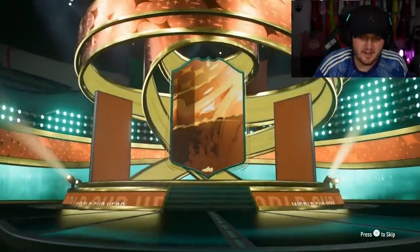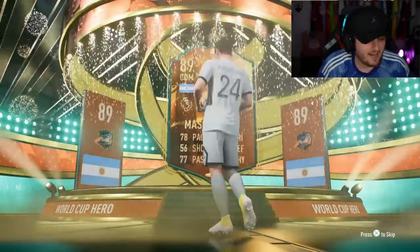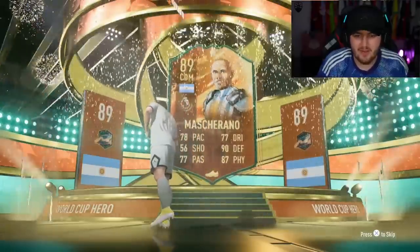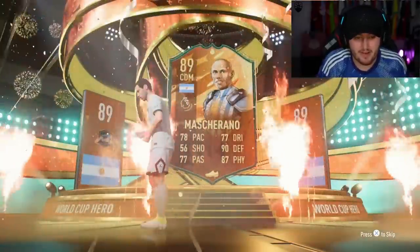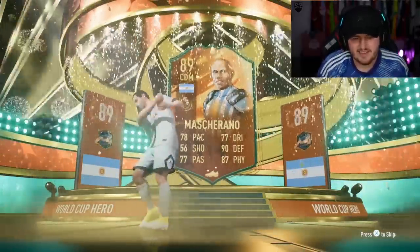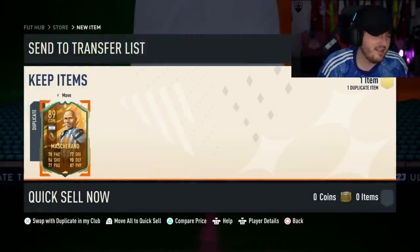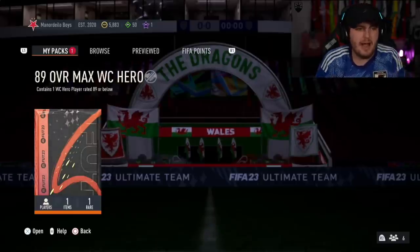We have Irish Paulie's pack next. Come on, give us the Irish flag in Yayatorre. A second Mascherano - I'm starting to feel good about getting my Donovan now. Back-to-back Mascheranos - not ideal, is it? That's a dupe as well. EA.